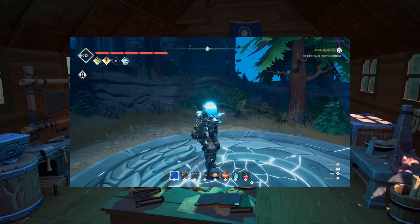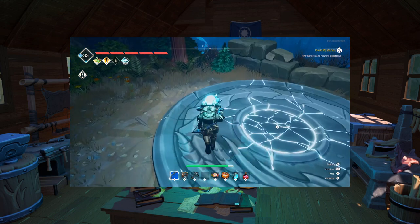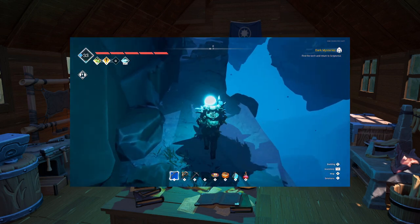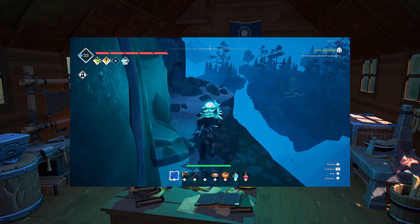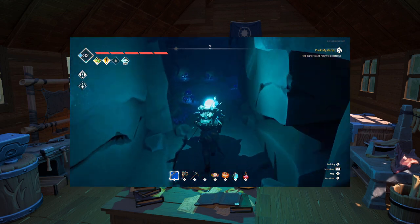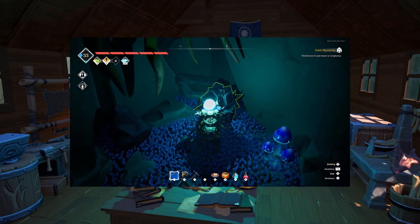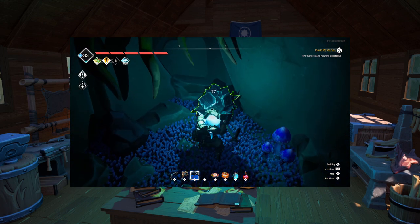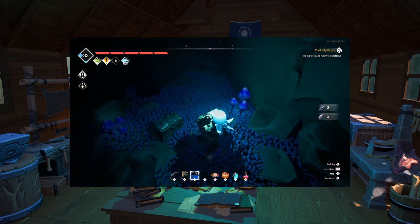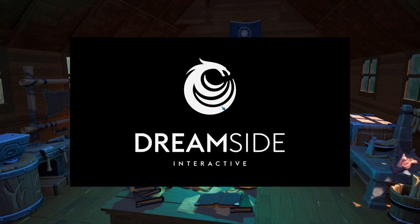Now that you can pass through barriers, head to the teleporter near the blacksmith and drop down onto the ledge behind the teleporter. Walk down this ledge until you find a barrier, pass through it, and you'll find yourself a small chest, a coal ore, and most importantly, the Mithril Ore. All you have to do is mine the Mithril and the coal if you need it, quit out to the main menu, reload your save, and then boom — the Mithril's back.